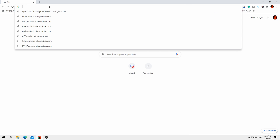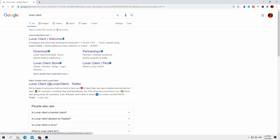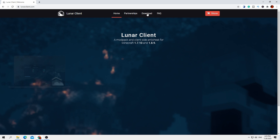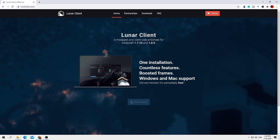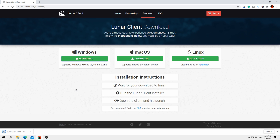First of all, go to Google and search Lunar Client, then press Enter. You'll be brought to the page — click the first link and wait for it to load. Then choose Download and select Windows, Mac, or Linux. I'm using Windows, so click Download. I'll see you once you finish installing it.